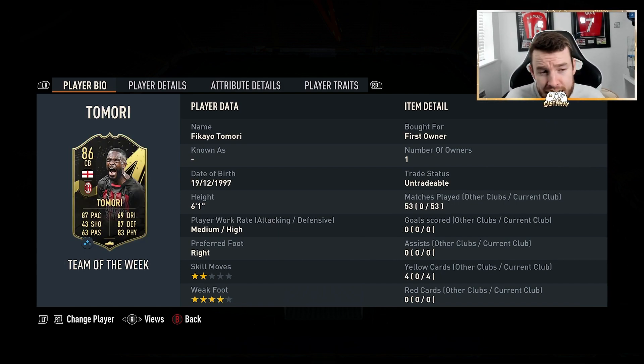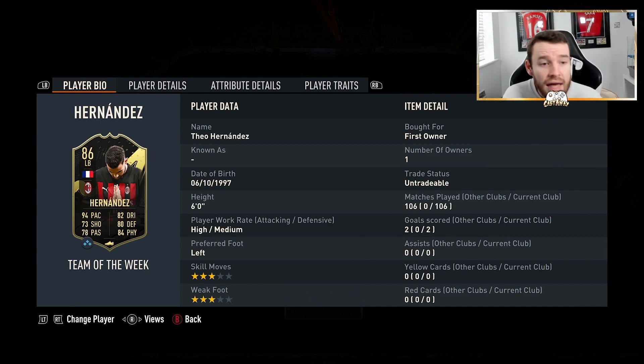Moving on, we've got Tomori. Only played with this guy 53 times but he is easily the best centre-back I have used this year — he is absolutely unbelievable in game. I'm seeing so many pros use this guy, everyone loves him. Just get him. He's also never been sent off for me in 53 games — pretty decent.